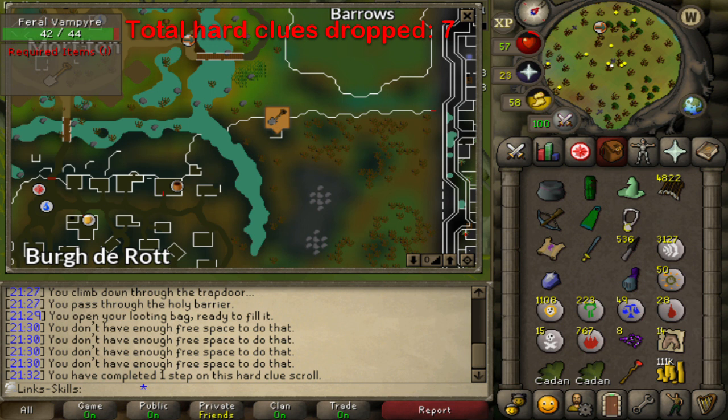This very first clip is me actually attempting that hard clue we got last episode. In every hard clue picture, or at least the ones I'm going to drop, I will try and show the steps. As you can see in the very bottom it says you've completed one step on the hard clue scroll. I'm not going to bring it up every time because that will get very repetitive. There's going to be a lot of dropped hard clues but if you want to look you can see what step I dropped them on. Generally they get quite high but this one is only a first or second step, so it doesn't really matter. We dropped this hard clue and let's move on.